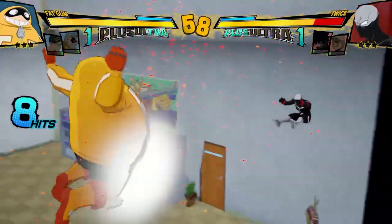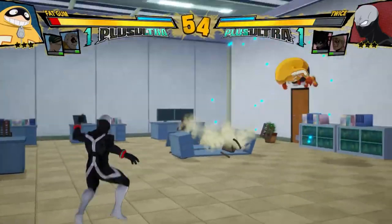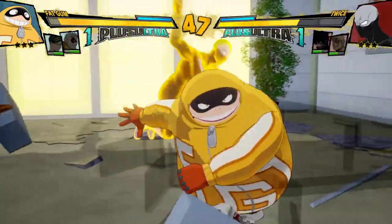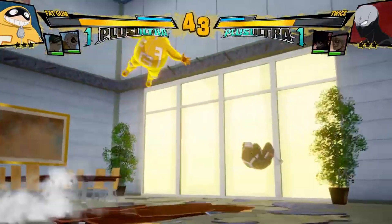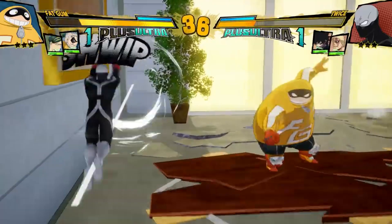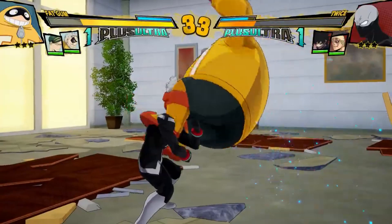He can glide while using that - oh my god! Was not expecting the stage to crumble. Come on Twice, you can cook him! Twice is clicking something, I don't know what he's clicking. That's the launcher. Yo, Fat Gum looks really fun, and so does Twice. That was the red move into the armor move that leads into a splat.